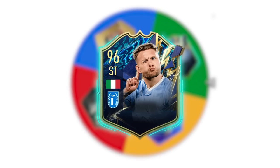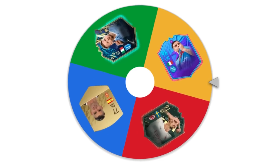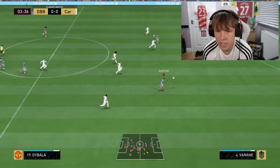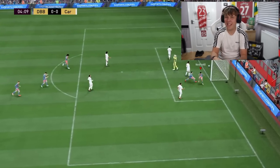On to letter I: Immobile, Insigne, Ibrahimovic, and Ivan Kuehla. Give me one of the good players — Insigne is going to be good if we get him, and we do. There's going to be a chance — Insigne, get to the back post. Bang, get in there. Four minutes in — thank you very much. On to the next letter.